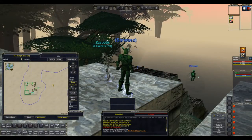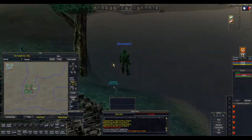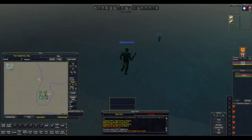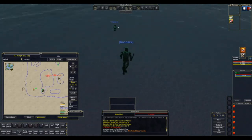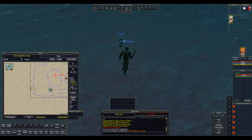Once we're outside of the castle we're going to head west to the zone wall and to our next zone line, which is going to take us into the Scarlet Desert.